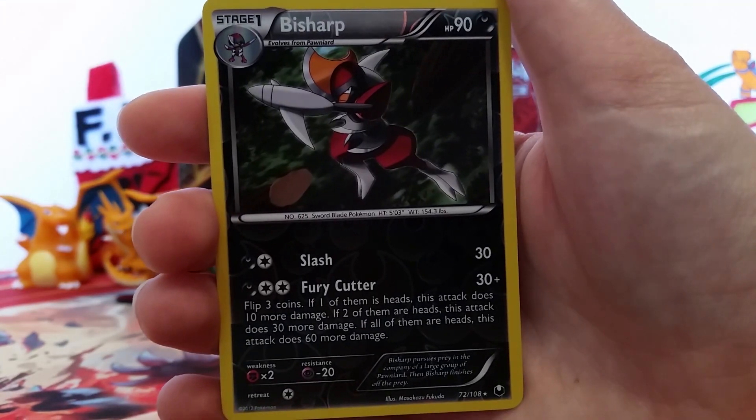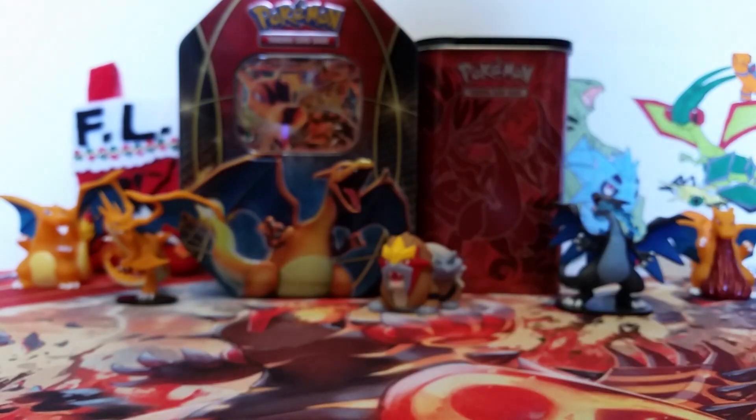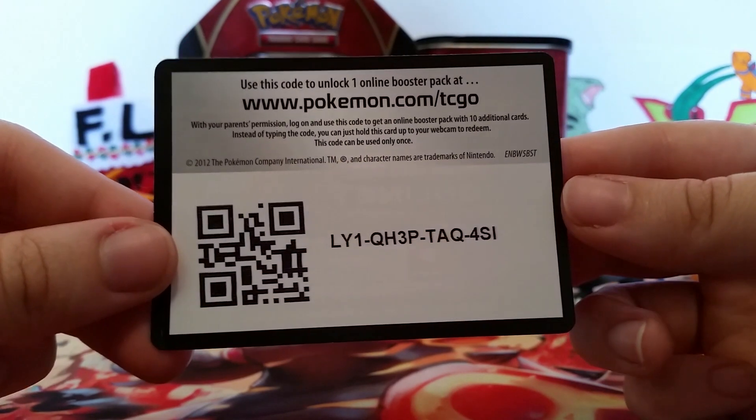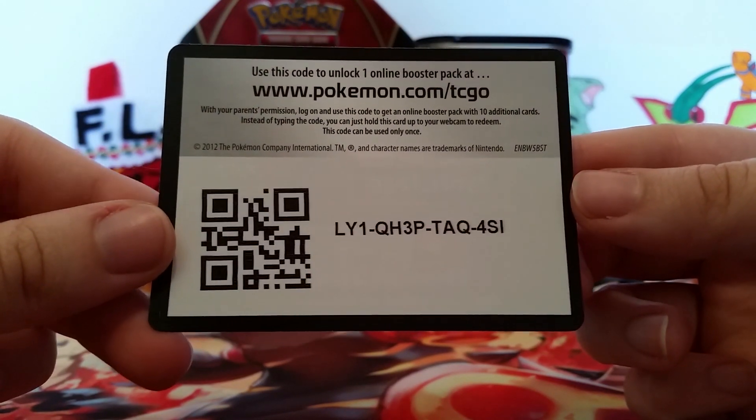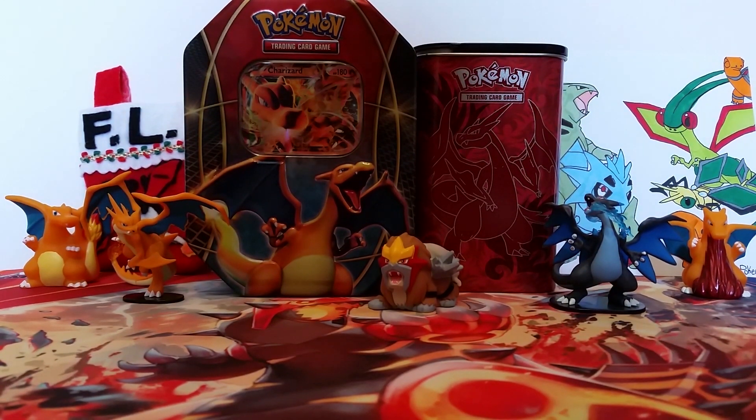So we didn't get anything amazing in the sparkles department, but we did get this Reverse Holo Rare Bisharp, so that is pretty cool. I'm going to give you guys a Dark Explorers code — comment and let me know if you get something awesome. I know everybody's looking for those awesome cards for competitive play. Thanks for watching everybody, and I will catch you all on the flip side.